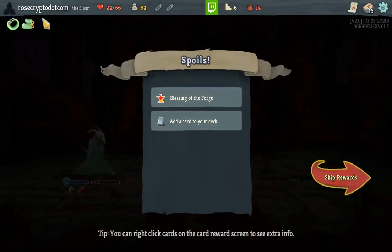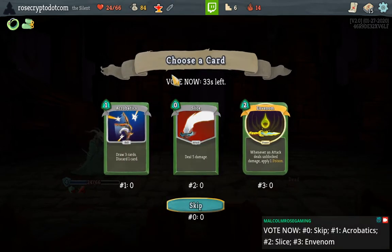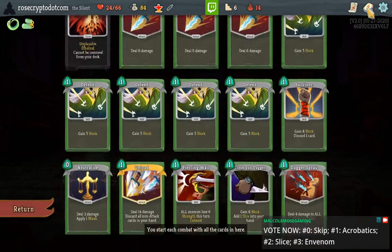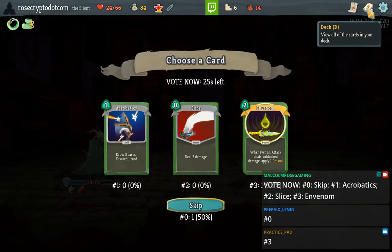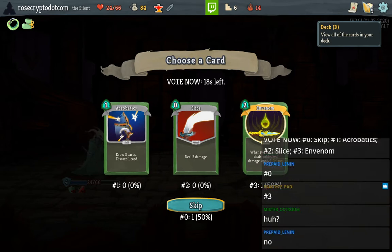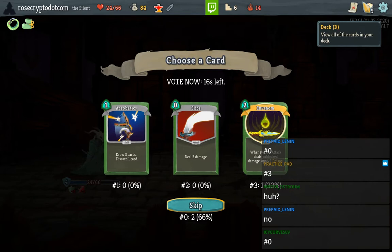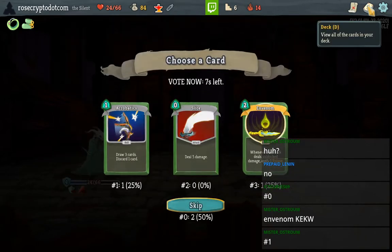Hey, good — we got the best relic in the game. The ultimate in boot technology. Oh god, do I take Envenom? I could take it — it's really... oh my god, I'm gonna let Twitch decide this one. I'm not a big fan of Envenom but I've seen people in the Slay the Spire Discord talk about it like it's really good. In this deck it may very well be good, with Cloak and Dagger and whatnot.